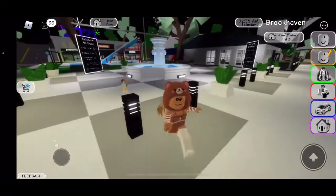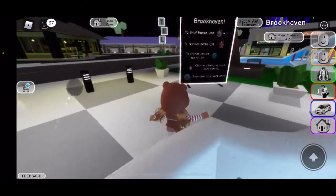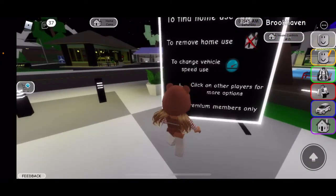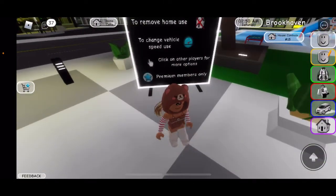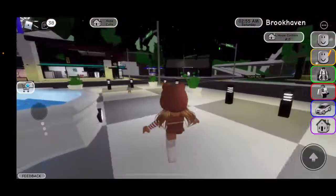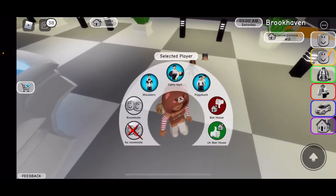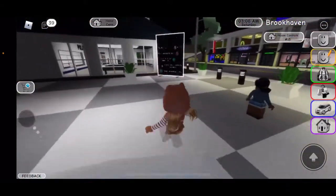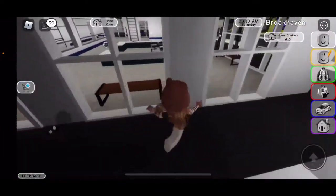I'm just going to reset. Oh, right here — that's how you get off. Either way we are here now. It says to find home use OK, to remove home use OK, to change vehicle speed use OK, click on other players — that's premium members only. So if I were to click on that person, there are options.